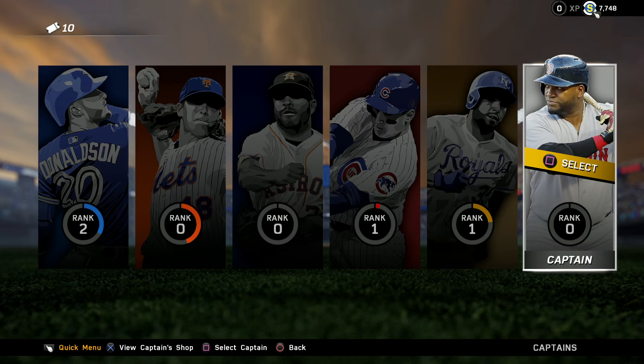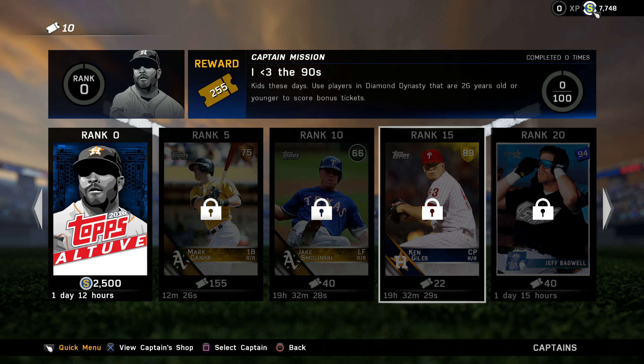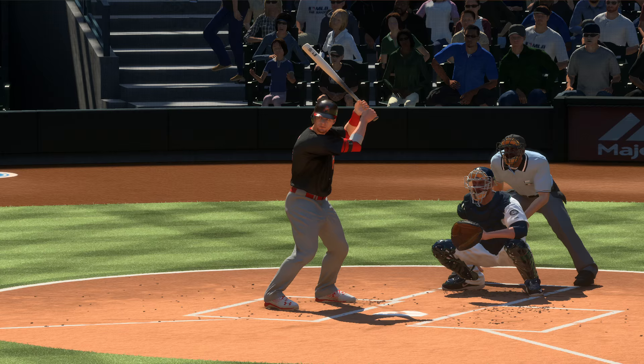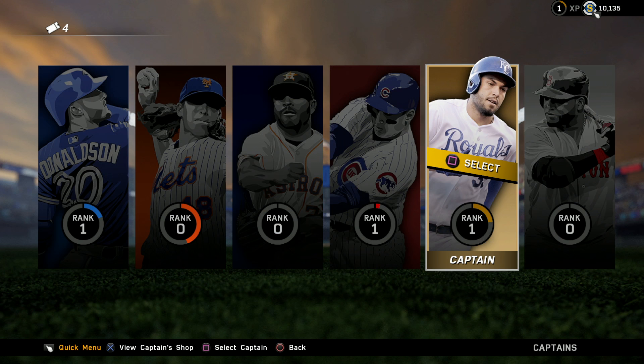Prizes are like cards, equipment — anything you might expect to get out of a pack. What you can buy in the store also depends on your XP rank, so all the XP you earn will level up a captain and determine which prizes you can purchase with tickets. If you want a lot of tickets, the captain has his own mission: he wants you to play with certain players in Diamond Dynasty.